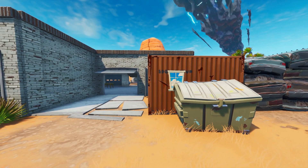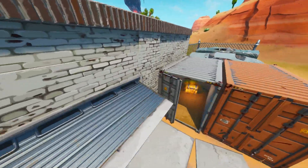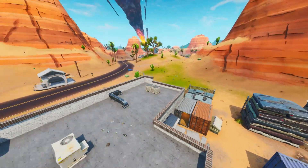So we've got the first container here, which is inside of the Paradise Scrap Yard. And this is where it is — the chest. Simply go in here and you can grab it. Really easy to do. And there is your first one.